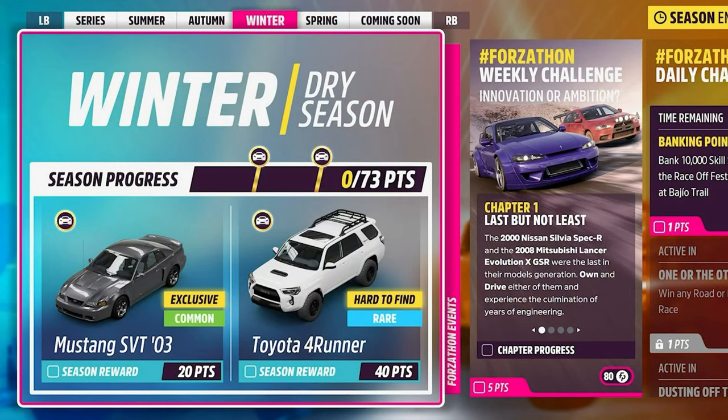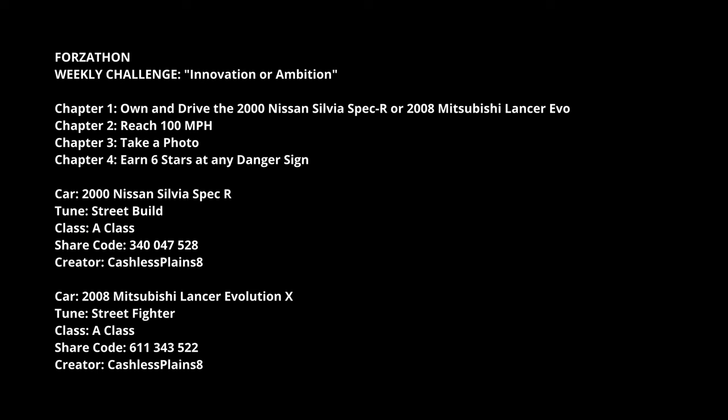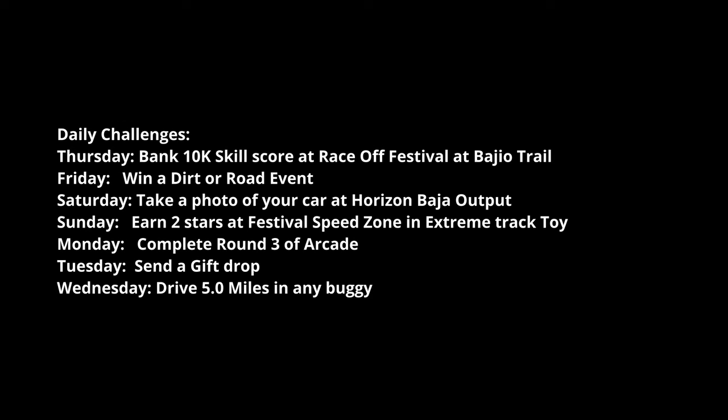The Forzathon is all about the Nissan Lancer Spec R from 2000 or the Lancer Evo from 2008. You've got to own and drive either one of them, reach 100 miles an hour, take a photo, and get six stars at any danger sign. I've got two tunes here, both by Cashless Planes 8, who's a fantastic tuner — they're both in the A class and really good cars to get this completed with.